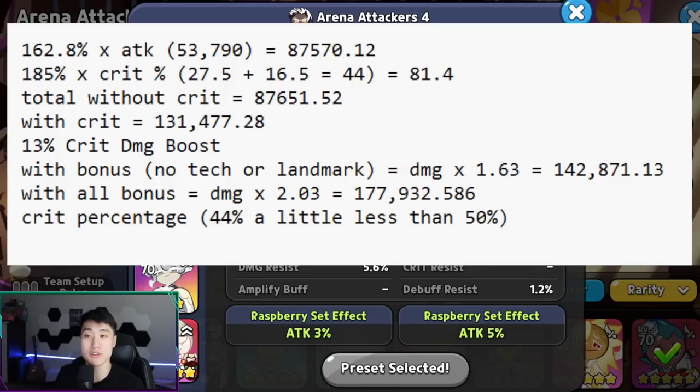My Crunchy Chip Cookie with the full Searing Raspberry build is going to have 53,790 attack, which equals 87,570.12 damage just from the attack percentage. If you add the crit percentage, which is 185% of the crit percent — that's 27.5% — and also with Oyster Cookie's 16.5%, that equals a total of 44%, which equals 81.4 extra damage. It doesn't seem very big here, but you have to realize this is going to be without any crit. So total damage without any crit, without the crit actually procing, is going to be 87,651.52.